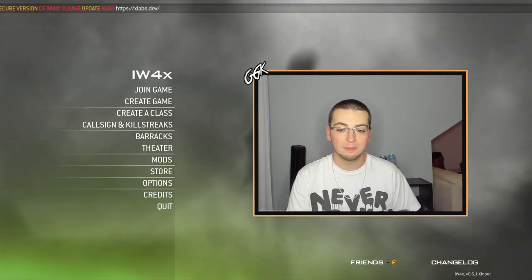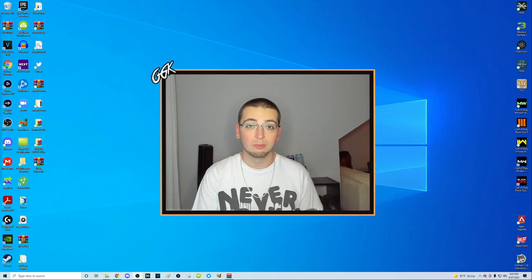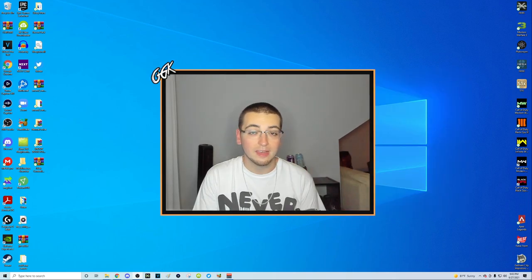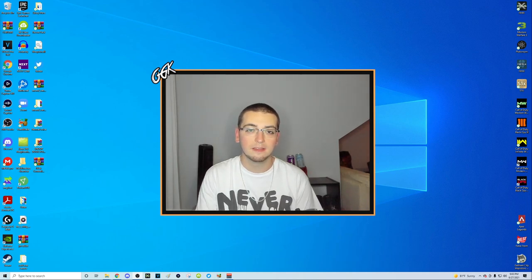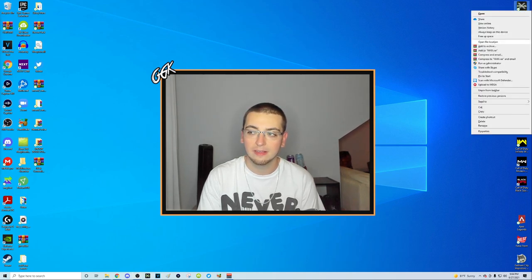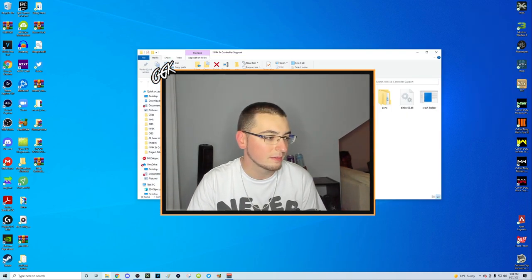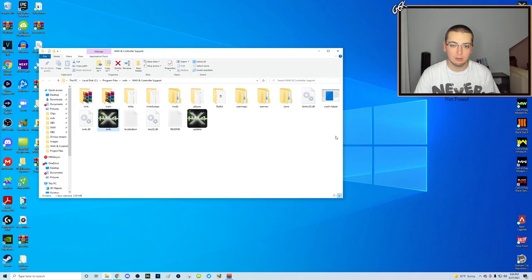Without further ado, let me show you how it's done. I'm going to start by exiting IW4X. Once you exit IW4X, this is when you get started on updating the game. Instead of going to xlabs.dev, you actually have everything you need to update the game on your PC already. What you're going to do is find where your IW4X is located on your PC, which is most likely your Program Files. I have a shortcut on my desktop, so I right-click it and select 'Open file location.'